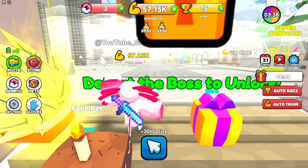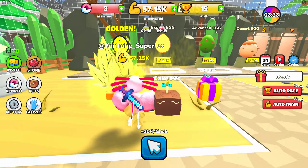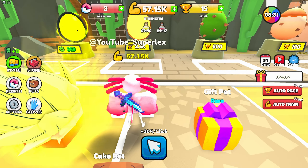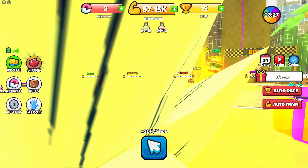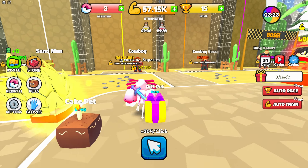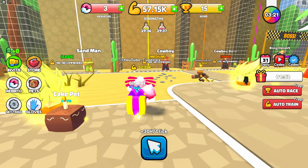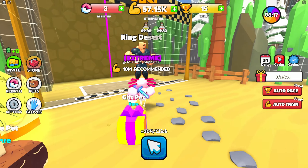Now, the next world is the snow world — this is my favorite world. They got snowmen over there guys, you don't even know. But look at these pets — we got 2,500 for the lowest, and this is wins, remember. 100 is the lowest, that shouldn't be too bad. I see a bunch of Sandman, Cowboy, and Cowboy Boss. I like that there's not too many kings. But just when you think it's over guys, you got the king dessert.